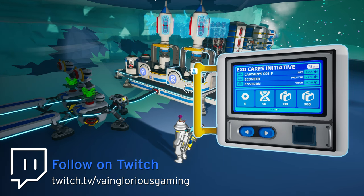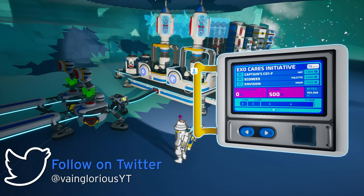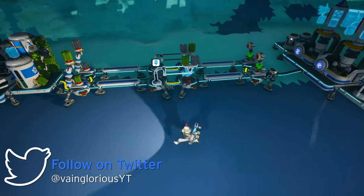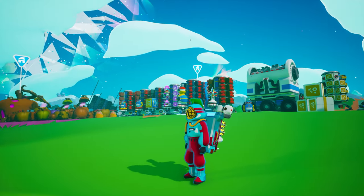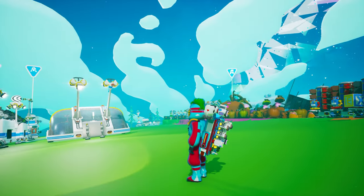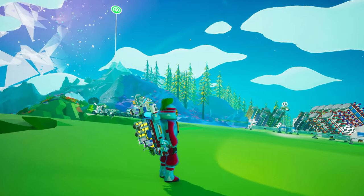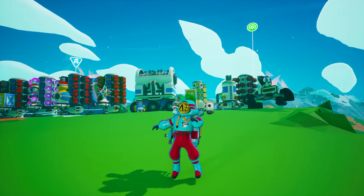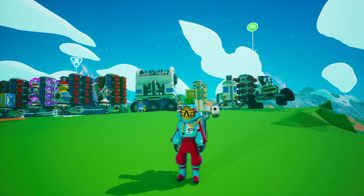You will unlock the Captain's Coif hat for 1,500 event points, the EcoNear palette for 4,200 points, and the Envision visor for 14,000 event points. When the event went live earlier today, there was a bit of a configuration error on the back end preventing the first two cosmetics from unlocking. If you already completed the event but did not receive all of the cosmetics, try heading back into the game because it looks like the issue has been resolved.